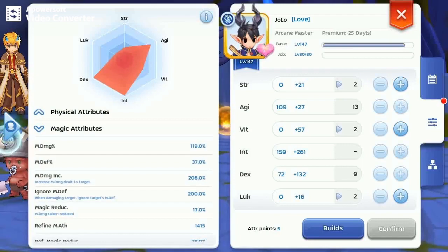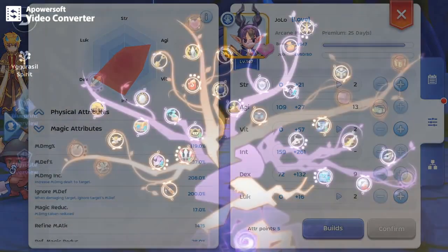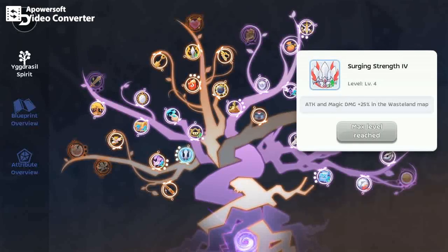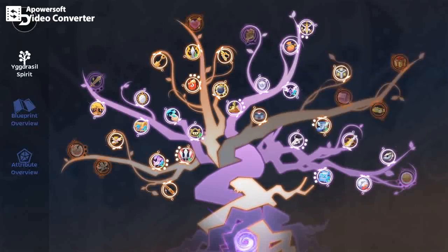The 200% Ignore MDF is possible due to the God Tree Buff. Weakness Attack for 50% Ignore MDF provides a good damage boost in Wasteland maps. Together with Surging Strength, which gives 100% magic damage at max level, they are very useful in hunting elite mobs and MVPs.